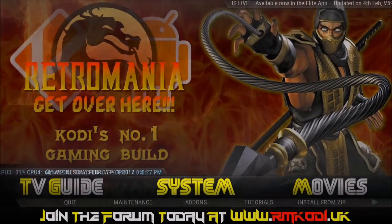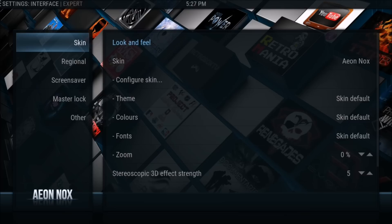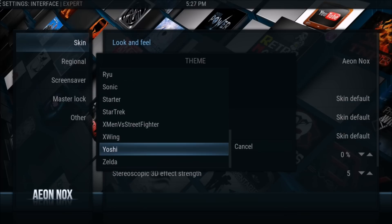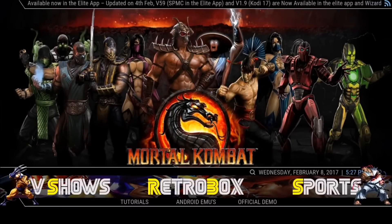So if you scroll across to go to System, then go to Interface, and then select Theme, you've got a choice of all the different pre-configured menus that I've set up. My personal favorites are the X-Men and Street Fighter ones. Just like that, the theme updates, and then you back out and there we go — full Retromania as you expected.